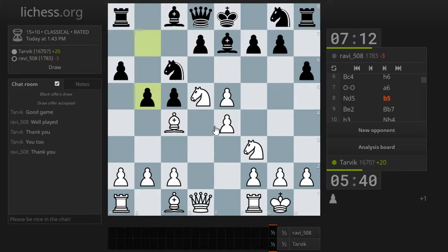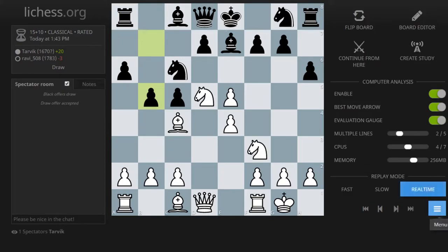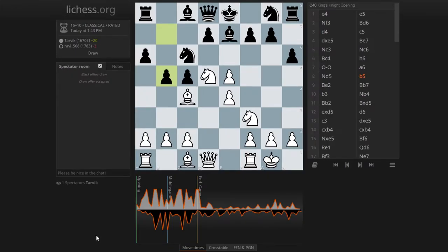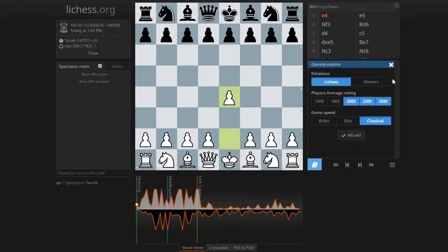Here was the first time I was very close to blundering away my bishop. Let's go to the analysis board right away — I'll disable the computer analysis and change the screen so you can see the graph at the bottom. This is kept at 60 seconds, so even if you take five minutes it will only show 60 seconds, and then we can see how fast I played that huge blunder at the end.